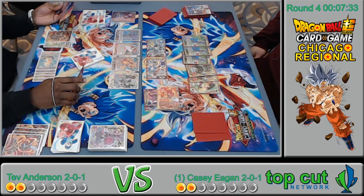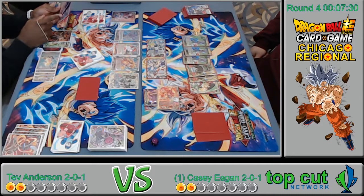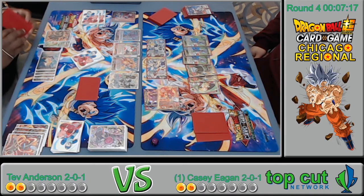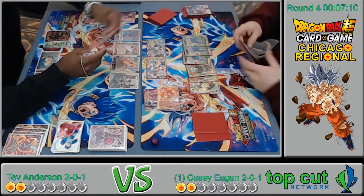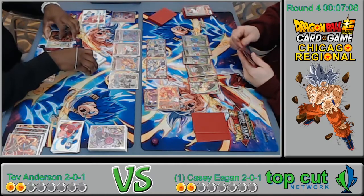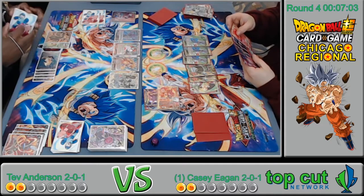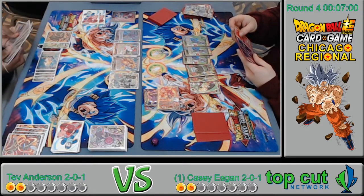Big decisions on what he's choosing. He chose to ditch the Topo — I'm assuming he doesn't have one. The board is getting nuked perfectly. That Wiess hit his drop area — I didn't see that!